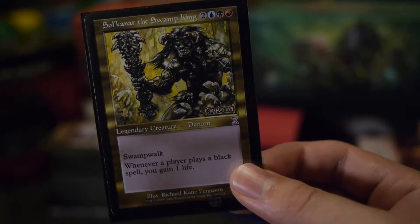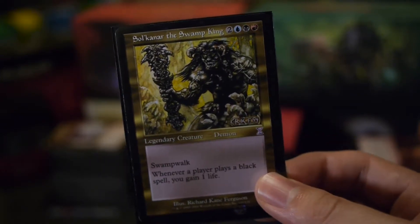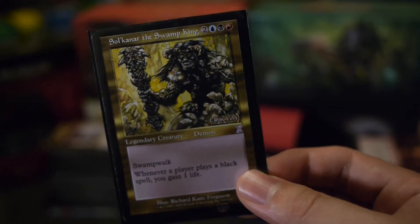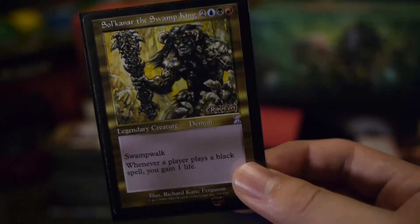The early spirit of Commander in those days was around using jank — underutilized, often unusable cards — trying to pull them together in some kind of twisted and wonderful synergy. So Skarrgan certainly fits the criteria of being jank and unusable.